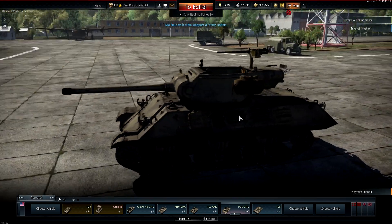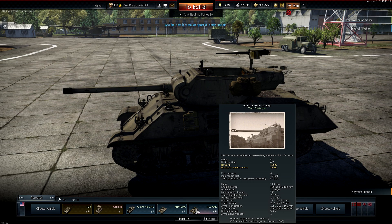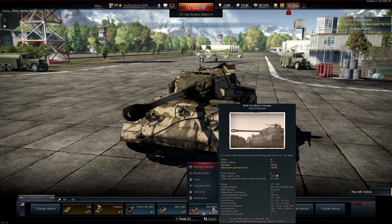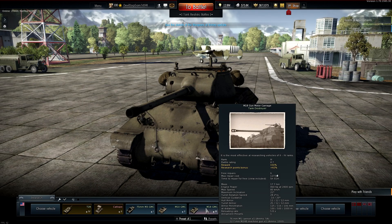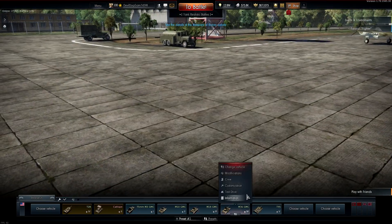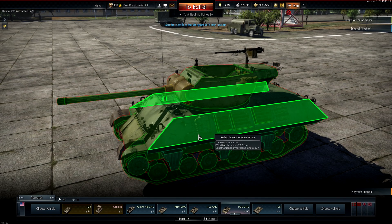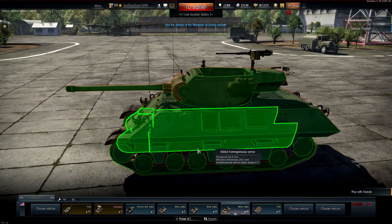Then we get the M36 — another beastly tank destroyer with a 90 millimeter gun at battle rating 5.7. The Hellcat is 4.7 battle rating, so you'll face Tiger I's or lower. The M36's armor is again weak and the slopes aren't enough to really help, so mobility is key. We'll definitely do some focused videos on these.